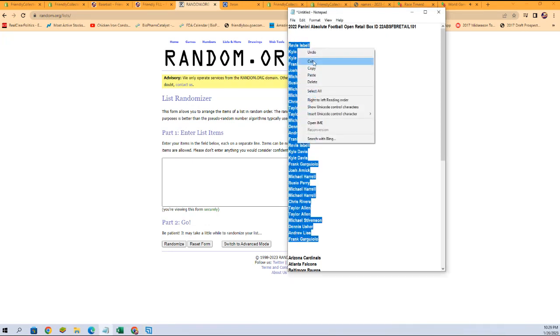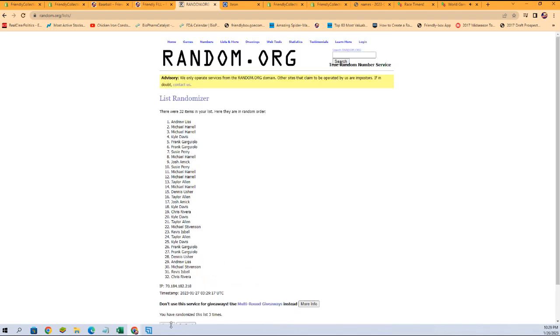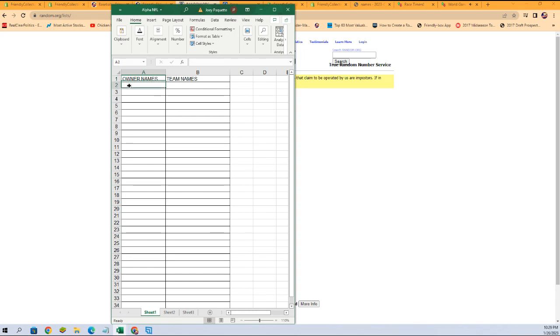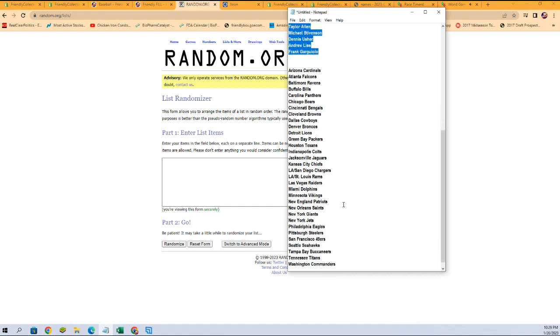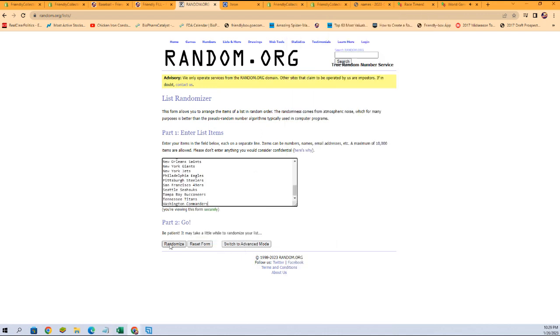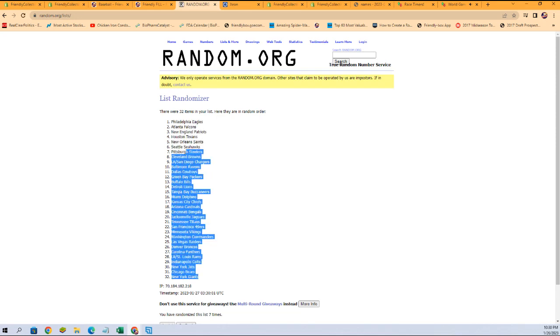We're going to copy and paste, go seven times — one, two, three, four, five, six, and lucky number seven. Frank G at the bottom, Kyle D at the top. Let's get those copied and put into our spreadsheet. Fresh randomizer for our team names, and we're going to roll them again seven times. Giants at the bottom, Eagles at the top.